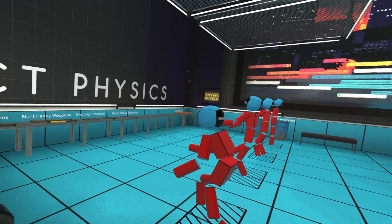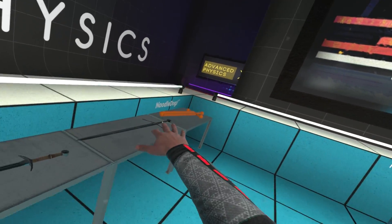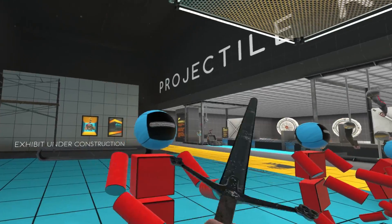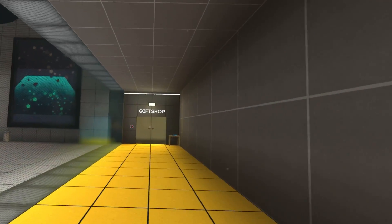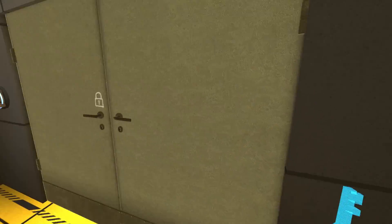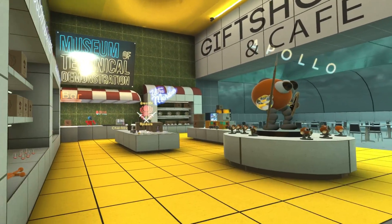Look over here — this is the melee weapons training area. There's a two-handed sword! Here we go. It can't hit anything, but maybe we could just... did it! And we've made it to the gift shop, which is the end of the museum and tutorial. Throw the key in there and let's go in.